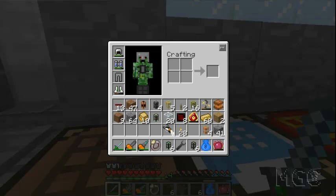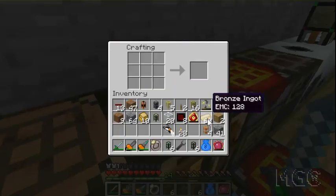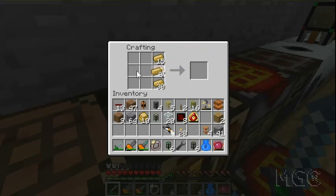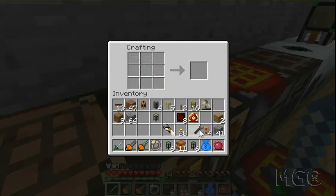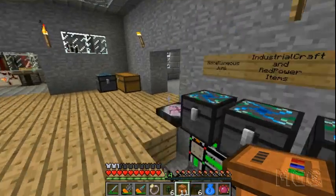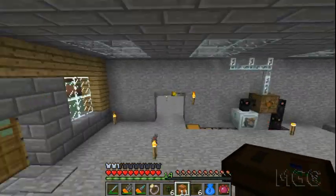Hey guys, it's XDC and welcome to episode 77 of my let's play. Today there are a few things I want to do - I want to work on my storage crating system downstairs. I need 10 more carpenters. I already have one, so I'll just make sure I use the extra one in a moment, because I've sorted out a few things with these chests and carpenters.